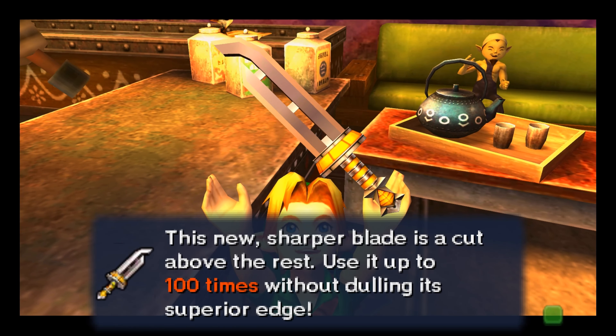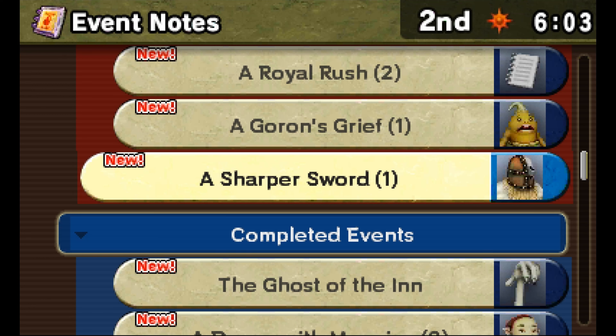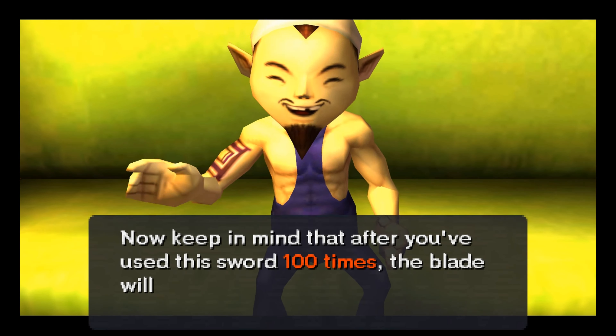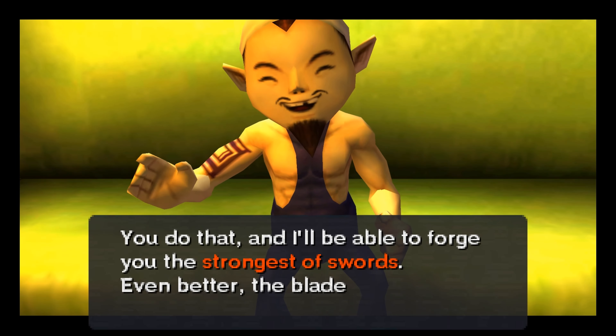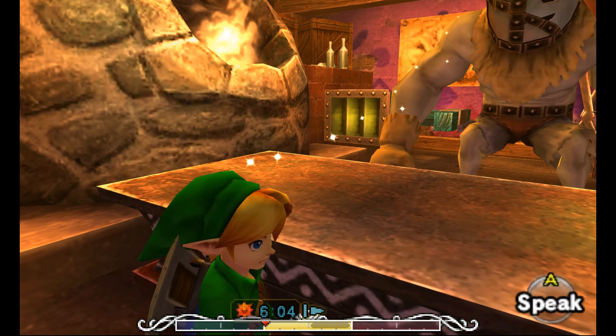We now have the razor sword. But if we use it 100 times, it'll just go back to being the Kokiri sword and will no longer be upgraded. But here's the secret: if we collect gold dust, we can make this into the most powerful sword yet.